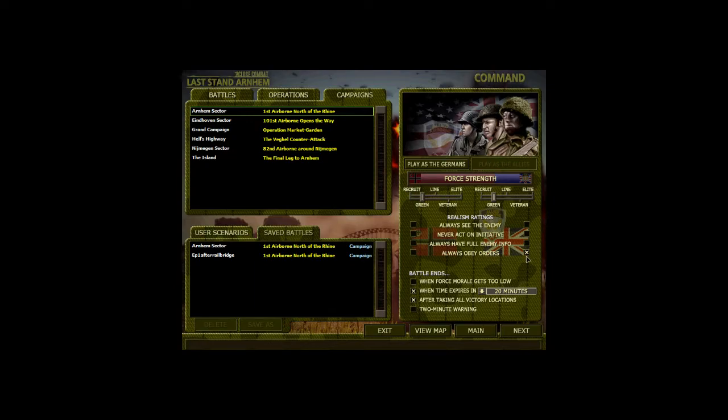I've ticked Always Obey Orders on for my men. This is because a lot of the paratroopers' mission is going to be rushing fixed positions that are very dangerous. This may be a mistake — it may not be realistic — but I think it's probably the right choice for what we're doing here. We've also ticked off force morale loss ending a battle, because that can shift things in weird ways. You can actually be winning but your morale is so low that you've lost, which makes sense, but it breaks the flow of the game.